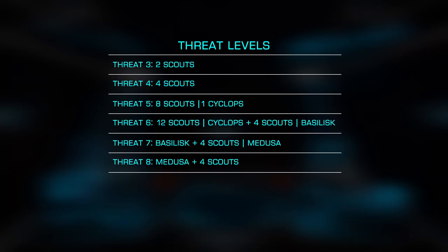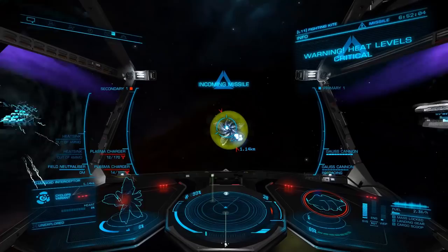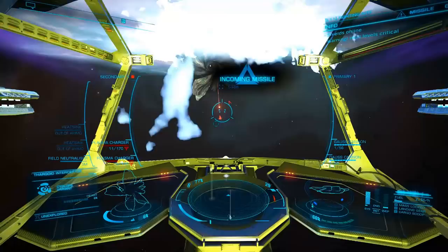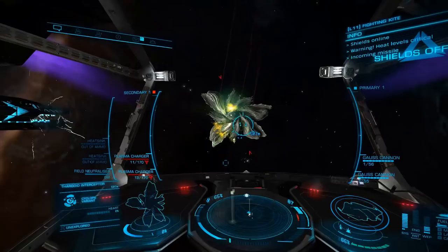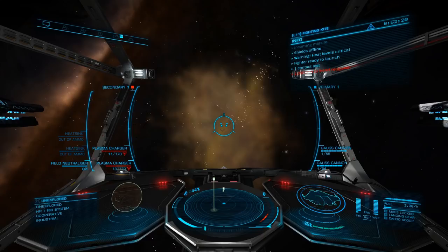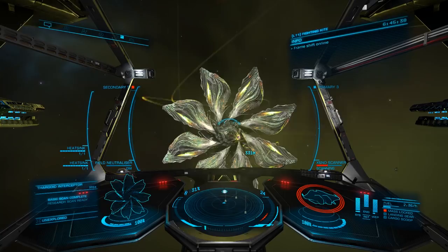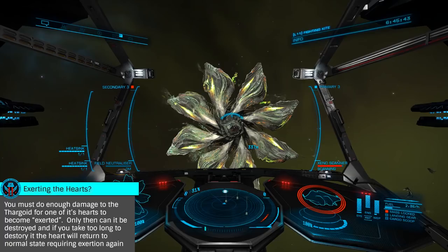We've outfitted and found a bug — now how exactly do we take down one of these beasts? These are extremely hard to destroy, far harder than any elite level NPC, beaten only by human PvP combat. You'll likely want to tackle them with a wing first, starting with a Threat 5 which will contain a Cyclops variant. Once you drop into the instance, you'll deploy your hardpoints and select your Xeno Scanner. While you can kill them without scanning, doing so is the only way to know its strength and exactly which heart has been exerted. You can see this visually; however, if you're using a turreted weapon, scanning is the only way to specifically target those weapons.